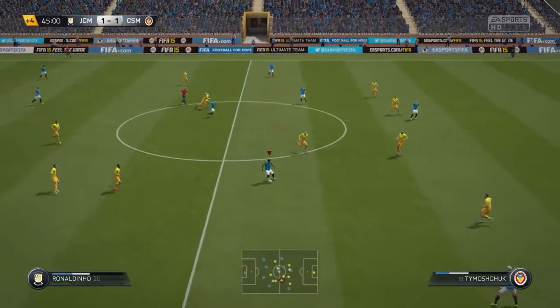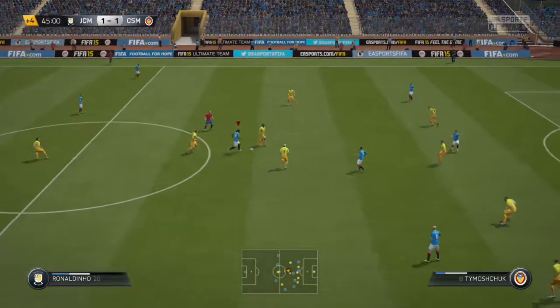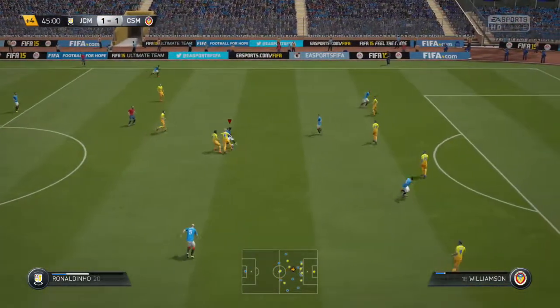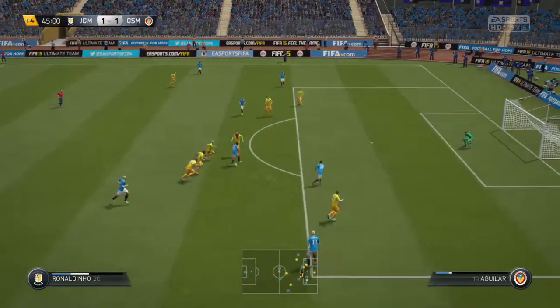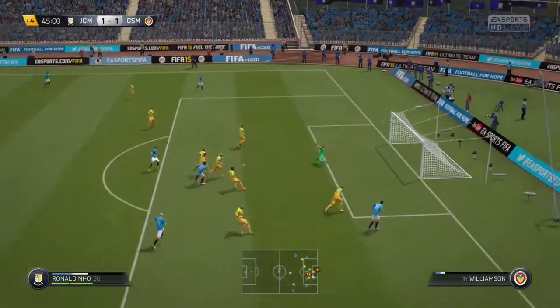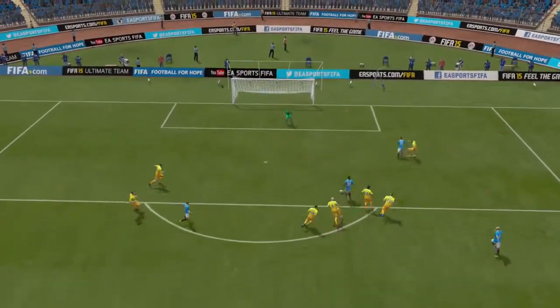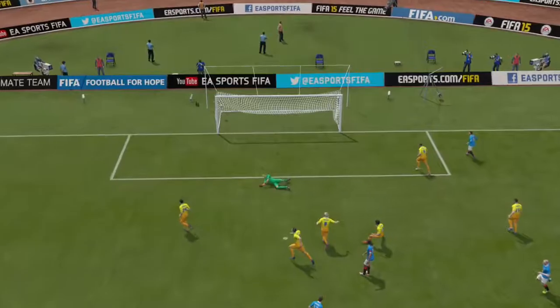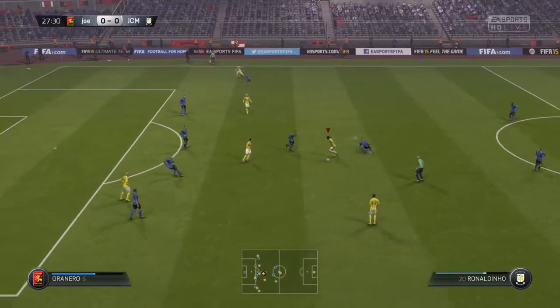Getting into the match now, as you can see, there's a really nice free kick goal there with Ronaldinho just inside our own half. Now, those free kicks in FIFA 15 were just so overpowered. All you needed to do was press X if you're on Xbox, make sure it's full power and just hold the left stick up, and then it just lobs the goalkeeper very simply. I don't think you can actually do it in FIFA 17, or it's much harder than FIFA 15.